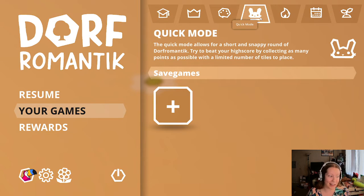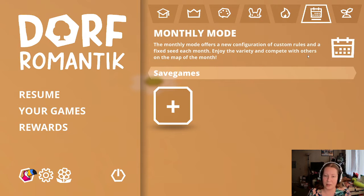I don't know what any of these are. Monthly - I'm interested here. I'm interested in hard mode, although I don't think I'm that good at the game, and it's been several months since I've played it. Quick mode is just a limited number of tiles. But I want to try this monthly mode, so we're going to hop in and try that out and see what it's all about for this month.